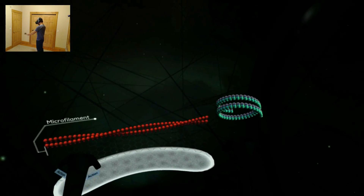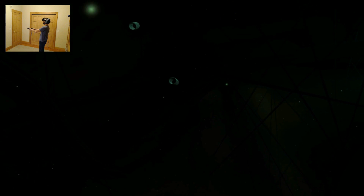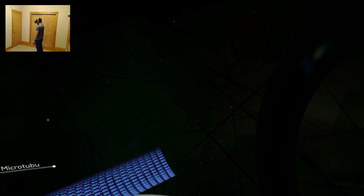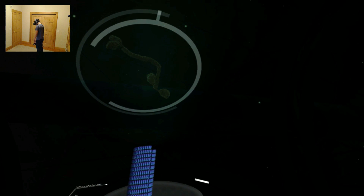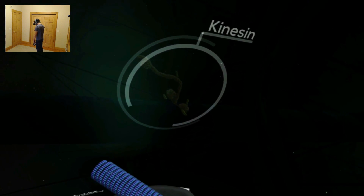Microfilaments are the thinnest strand, measuring only 7 nanometers in diameter. Intermediate filaments multiply the protein actin and have a diameter of 10 nanometers. This is really relaxing. Lastly, microtubules have a diameter of 24 nanometers, which is wide enough to be used for transport. What the hell is that? A special type of protein called kinesin motor protein has the ability to walk along microtubules. It latches onto larger structures and transports them around the cell. This walk is a little goofy.